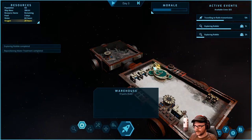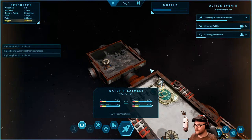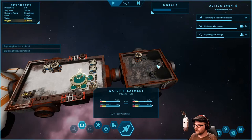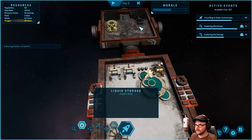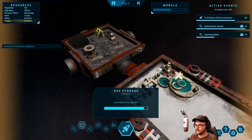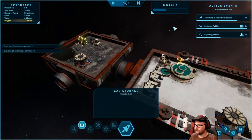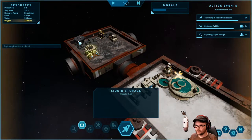Water treatment is there nearby with a warehouse, but we can't use it because we need two more parts. Rubble complete — that gives me some oxygen. Let's finish exploring: there's a gas storage that might give us some oxygen. Hydrogen — not what we want. Are we almost there? Rubble, rubble. Liquid storage. More liquid storage. We've got lots of water but no gas though.